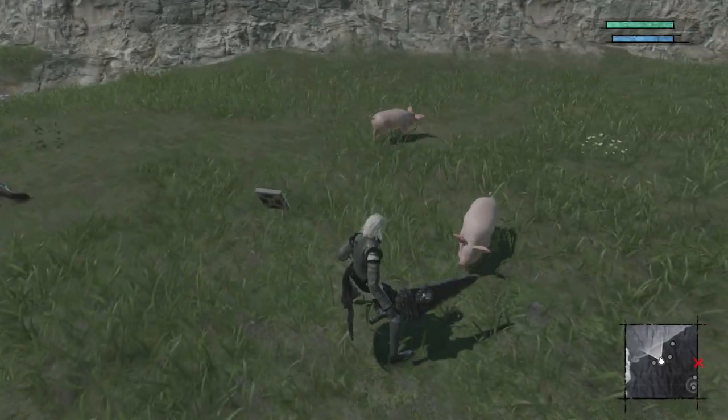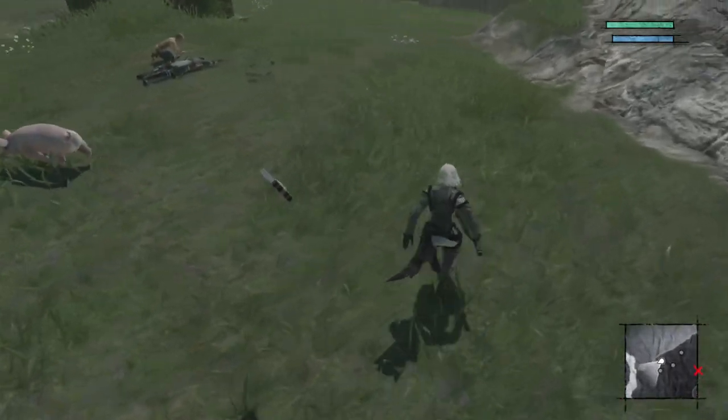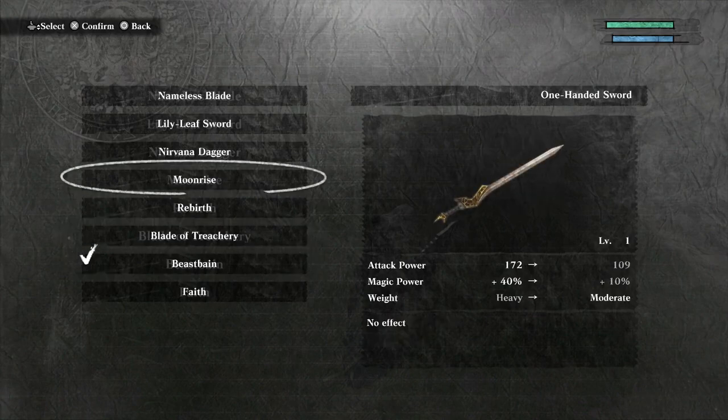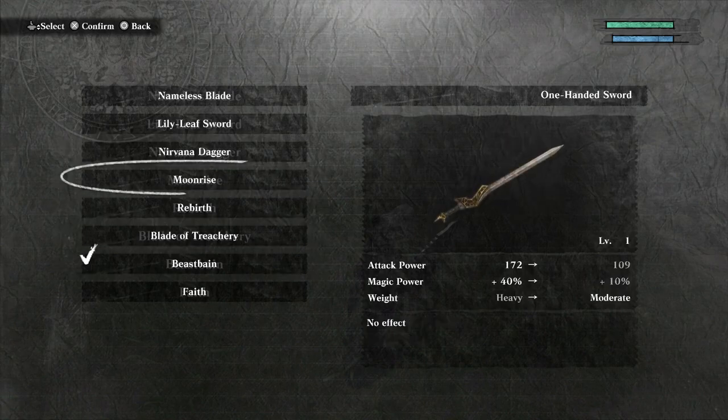If you try to skirt around this by just tapping the button, what'll happen is you'll bring up an in-game menu, which is insanely disruptive — it stops the flow of the game completely as you literally stop time to scroll through whatever weapon you want to pick. It's just not fun.